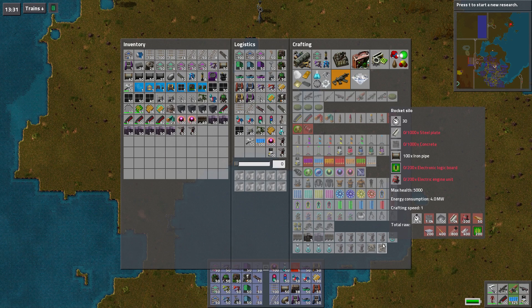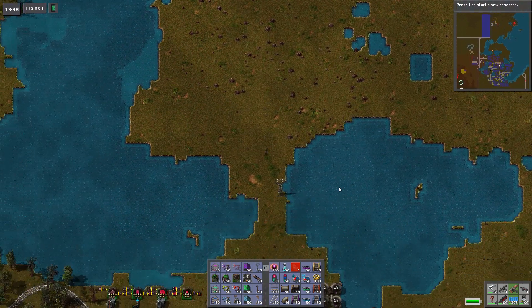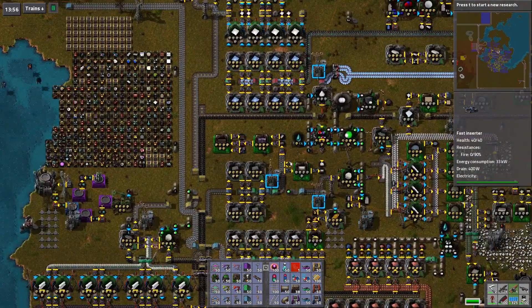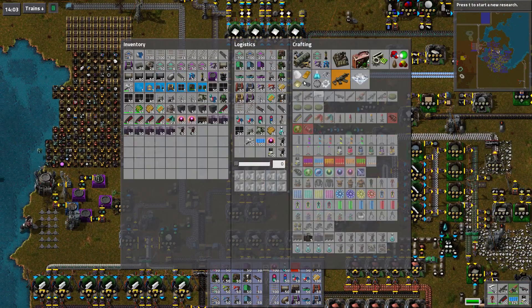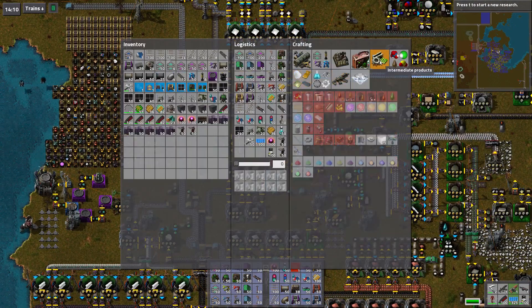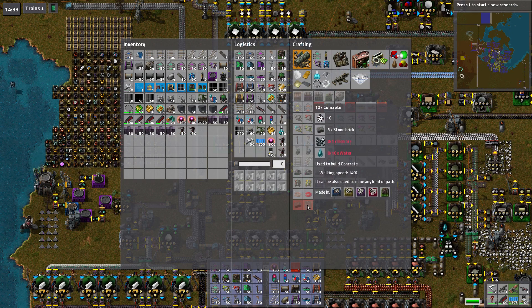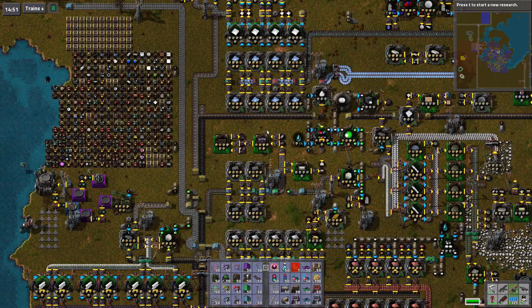We need concrete. I'm not sure I'm making concrete. Let's go find out. Where am I making stone? Down over here. I'd imagine I'd make concrete in the same place and I don't see it. Concrete's now a basic element. Where did they put concrete? It's down here — stone, iron ore, and water. Okay, we can do that.